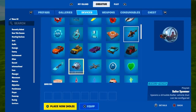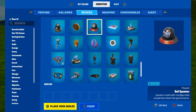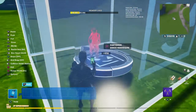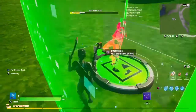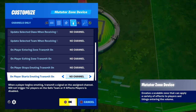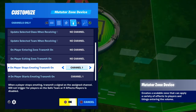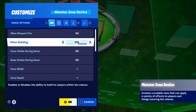Go to devices and find the mutator zone. You can do it with the mutator zone or the mutator plate. Set it so that when a player starts emoting, it transmits on channel 1, and when they stop emoting, it transmits on channel 2.